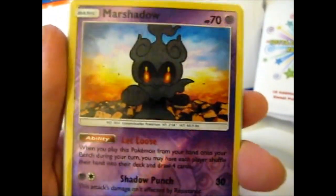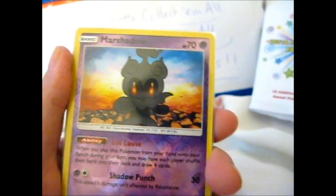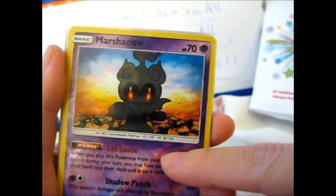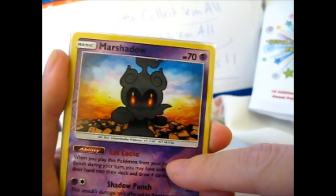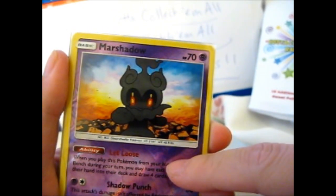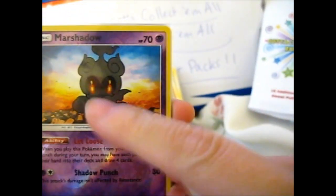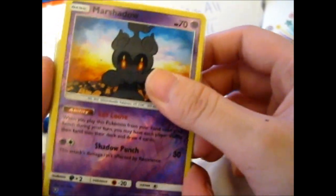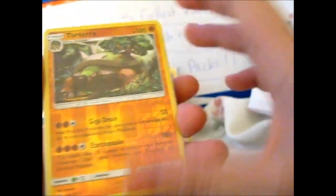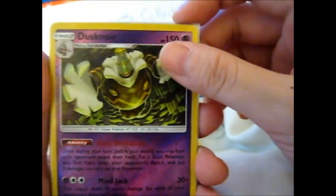Just what I needed — totally stoked. So if the reverse energies don't count, then with this I have the complete master set of Shining Legends. I've been collecting at least three of each, but I don't really mind. Awesome, sweet, totally stoked. And we got Dusk Mane — or this is the second version of him.